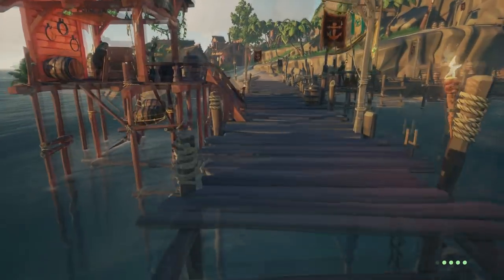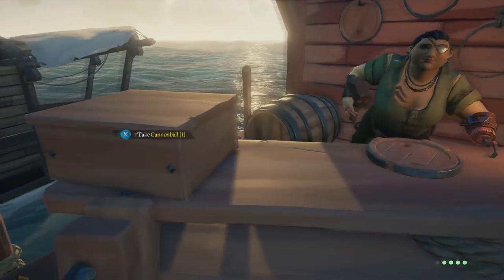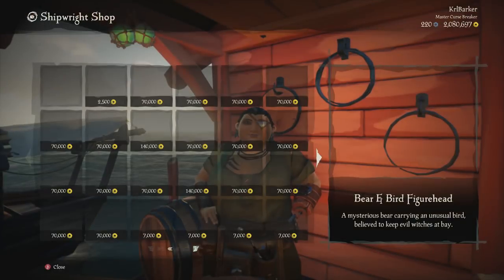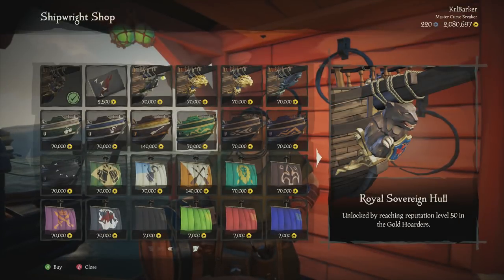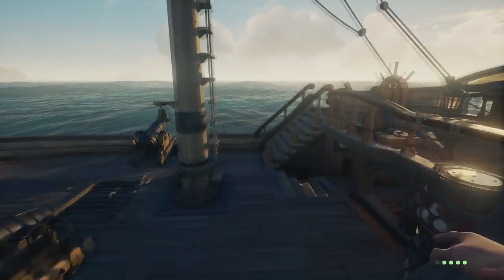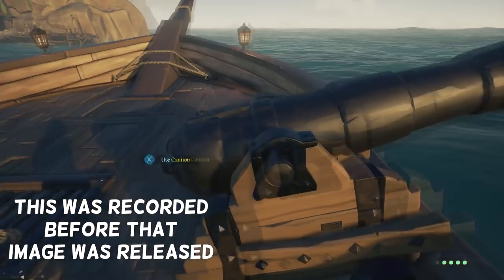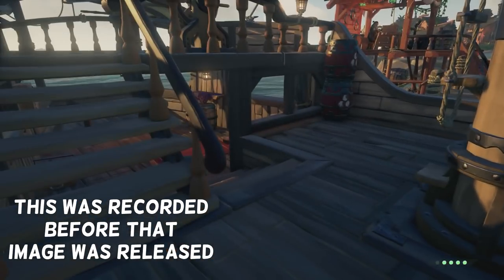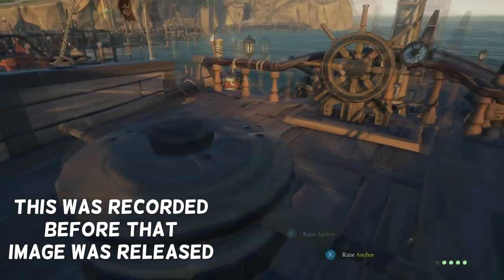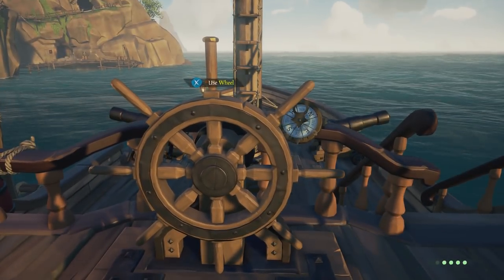At the moment we have hull customizations, figurehead customizations, and sail customizations, as Shelley is going to show me right now. As you can see you get all these sort of things you can do with your ship. The only other parts really left to customize are the cannons perhaps, the anchor, the winch or however you want to call it, and then there's the wheel, which is pretty plain sailing.